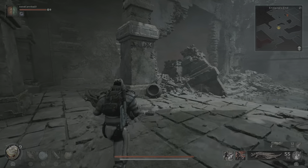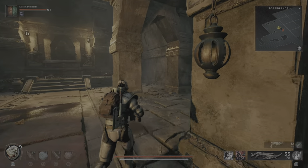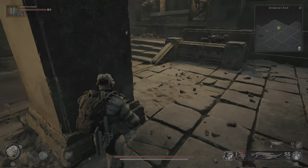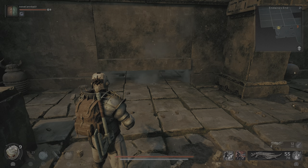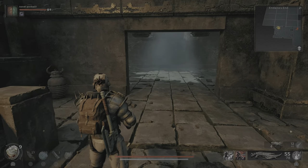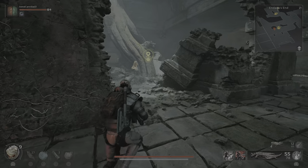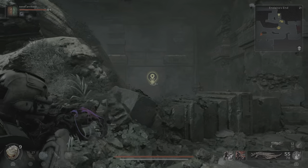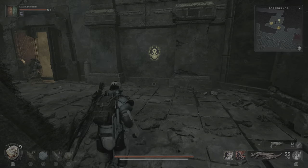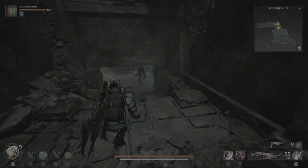Now the red door puzzle — the infamous pressure plate puzzle. Fun fact: this pressure plate opens another door you don't know about. Step on it, wait for the doors to open. This is where the co-op part comes in: someone stays on the pressure plate, which opens this door, but while that door is open it also opens a second door over here. That one person can go through the back way and open the red door, giving you access to the bonus saw blade section.